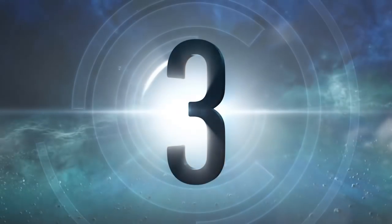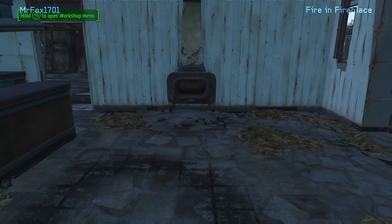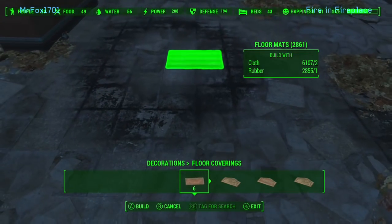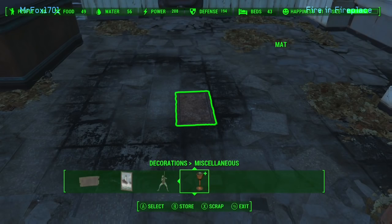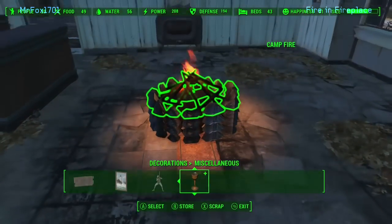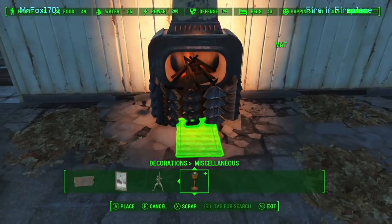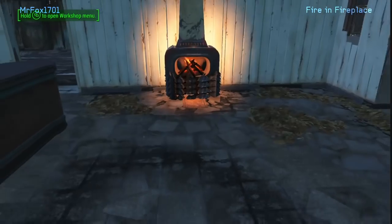The fire barrel. How about a fire in the fireplace? We have these fireplaces in Sanctuary and in the Sunshine Tidings Co-op cabins, and it would be nice to put a fire in them — nice and cozy. Put down a rug. Have you noticed that a lot of our builds start with rugs? Somehow, someway, there's a rug involved. I put down a campfire and stacked four of them — I spammed the button up to four. These move very nicely and glitch in very well. Put that in there.